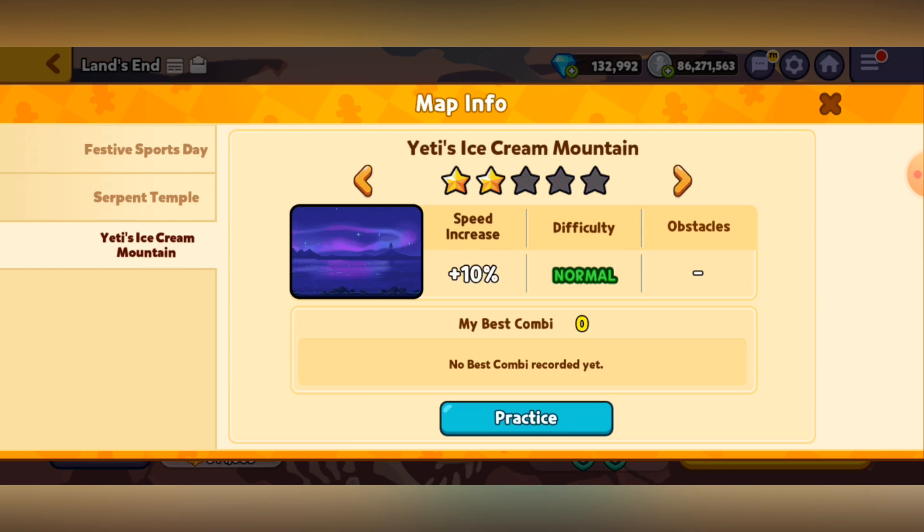Next is two-star, where basically everything is still the same, except there is a speed increase by 10%, so that means your reaction time to whatever jellies you need to collect or whatever obstacles you need to dodge is gonna have to be a little bit faster for your tiny little fingers.